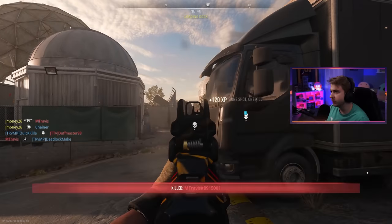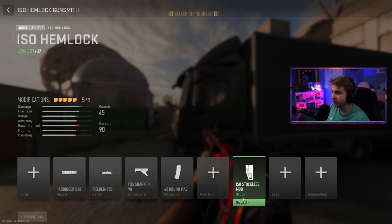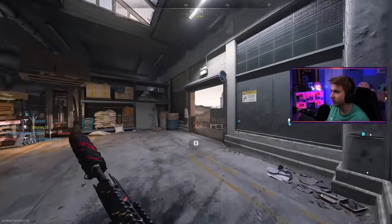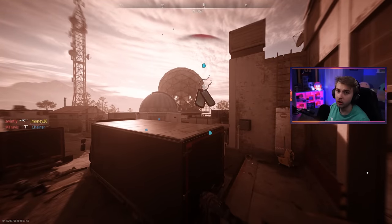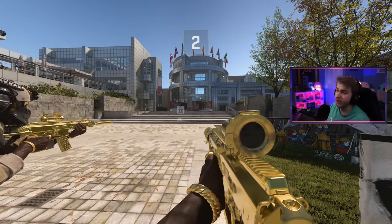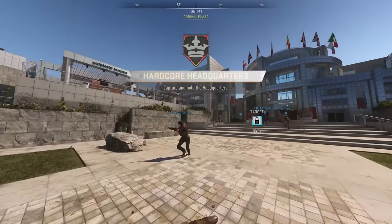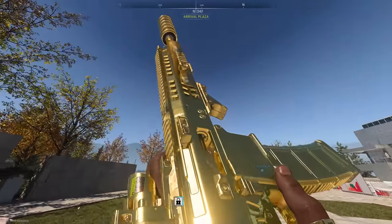For longshots we're putting a VLK 4x optic on and starting the longest, slowest, most boring grind in the game. Here's what the ISO Hemlock looks like with gold on it — pretty clean. Switching to hardcore Headquarters for the longshot grind.